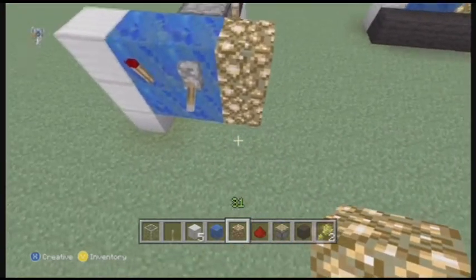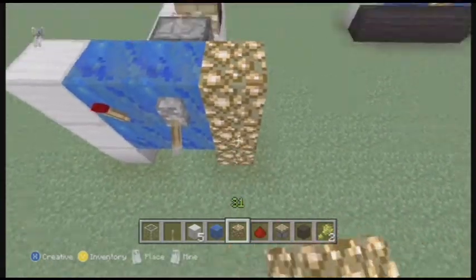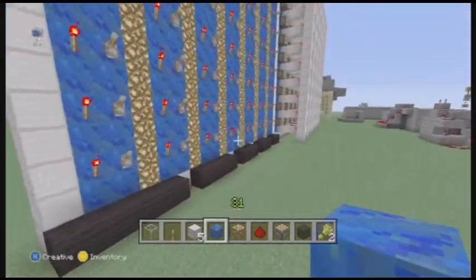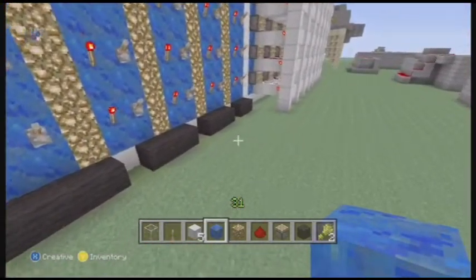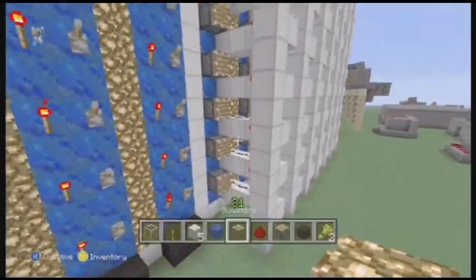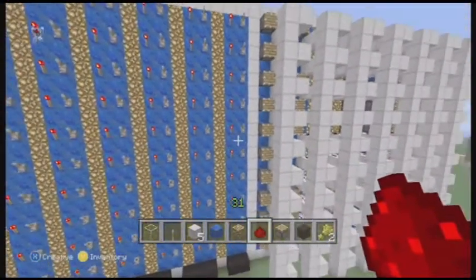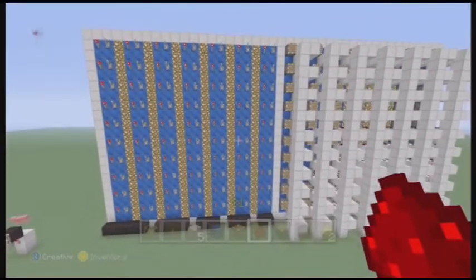Basically, you just gotta do that over and over again. Remember, it's ten up and seven across of these that you need. I just outlined it with iron blocks because it looked good, and also with glowstone to light it up in case you end up playing the game into the night. I just placed the ships at the bottom so you know what ships you need to place, and then you can basically place them all over this board, take turns, and whatnot. Basically a bunch of fun.